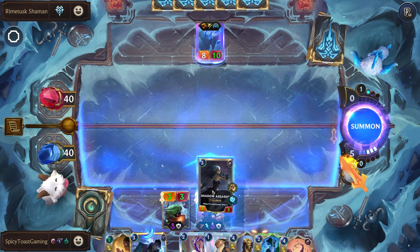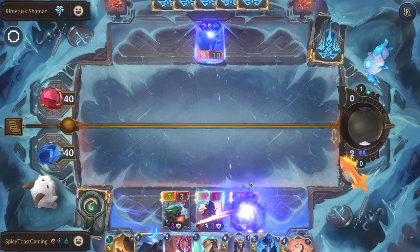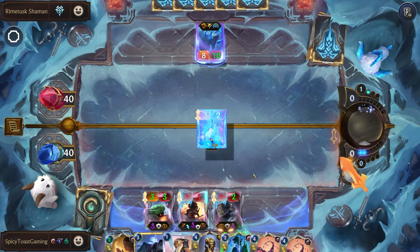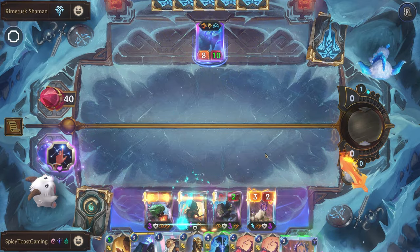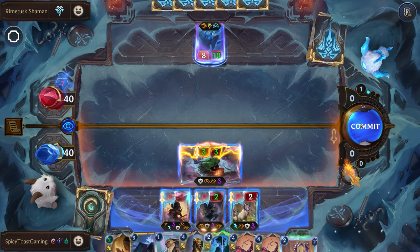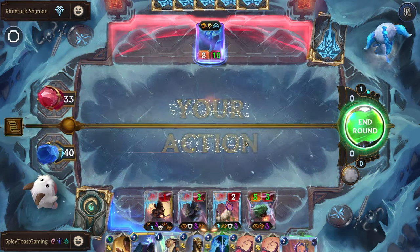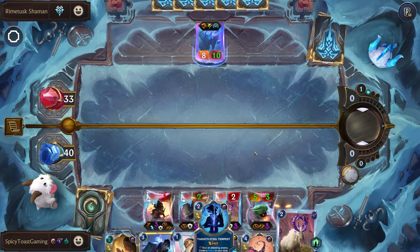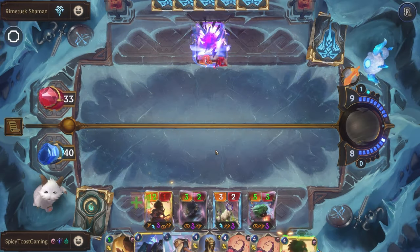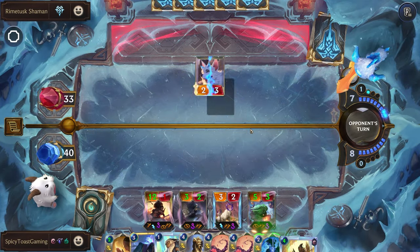We can play the Shadow Assassin here, give everyone elusive. Play the Mountain Goat, give everyone double attack. It won't help that much this round, but will be decent in the future. We do have excellent removal while our Yasuo is not Frostbitten.